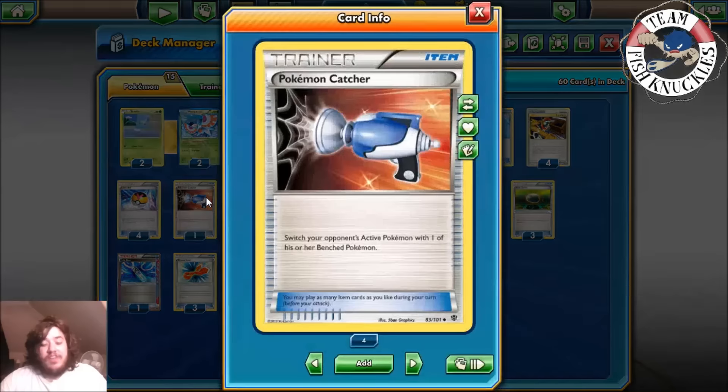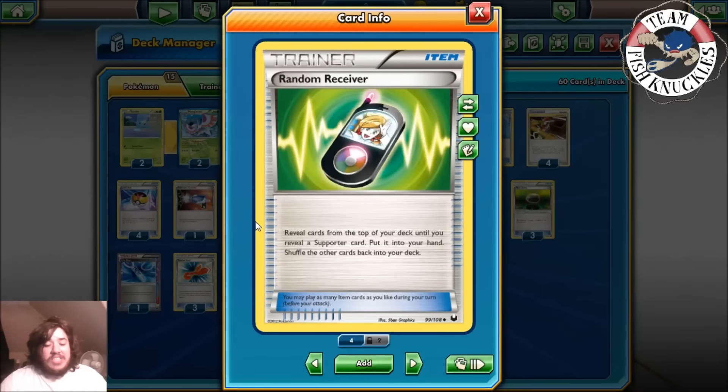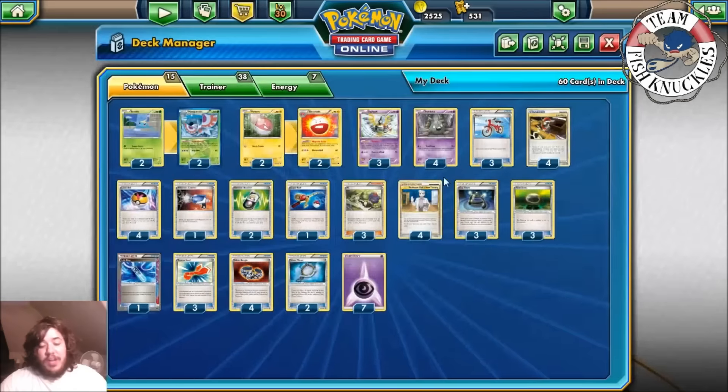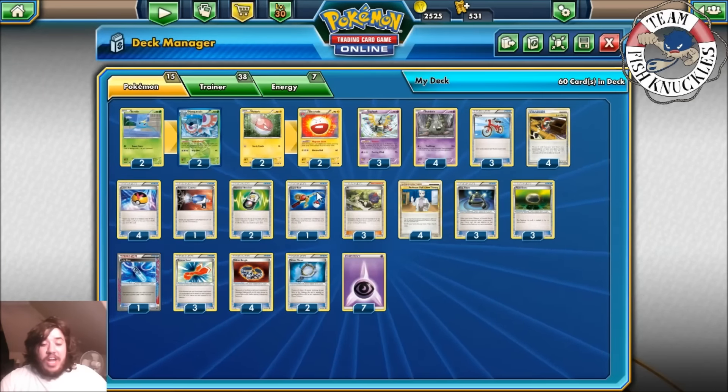Love Ball can search out any Pokémon in the deck because everyone has 90 HP or less, which is really nice. One Pokémon Catcher to flip a coin — on heads, switch to a benched Pokémon of your opponent's, which lets you bring an EX off the bench to take a two-prize knockout. Two Random Receiver to help consistency and find a supporter card — you can also Junk Arm for Random Receiver, so you're guaranteed to hit one. One Super Rod to shuffle back three Pokémon or energies.